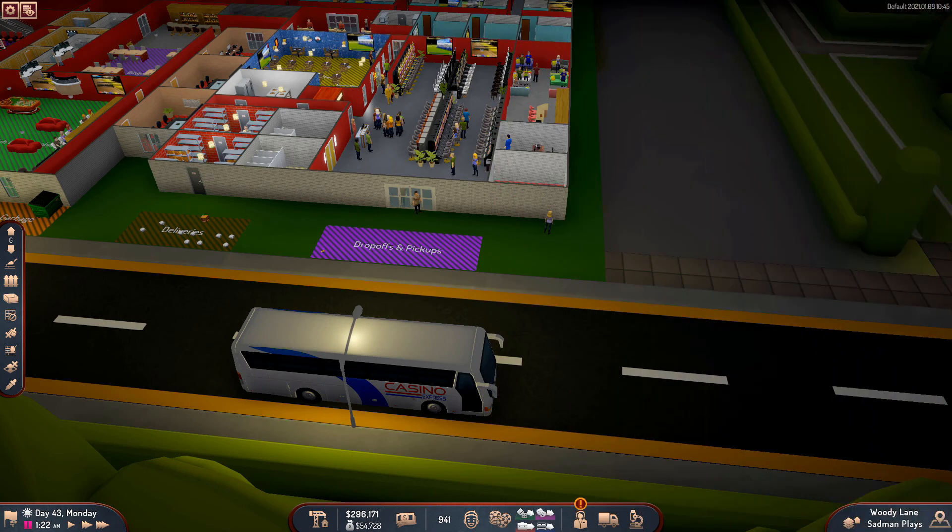Hello everyone, and welcome back to another episode of Sim Casino with me, SadmanPlays. We are going to see what else is in the new update. We saw what we did in the last episode — we saw the hotel upgrades last time. But today we are going to see what else is new, and we're going to get diving into that episode right now. But before we get started, just a small reminder to subscribe to my channel, leave a like, and let me know in the comment section below what you think, because that really helps us out a lot.